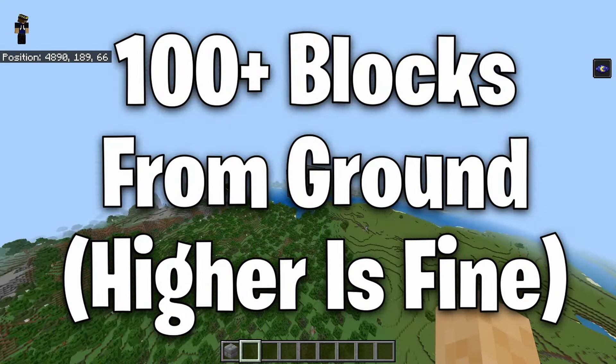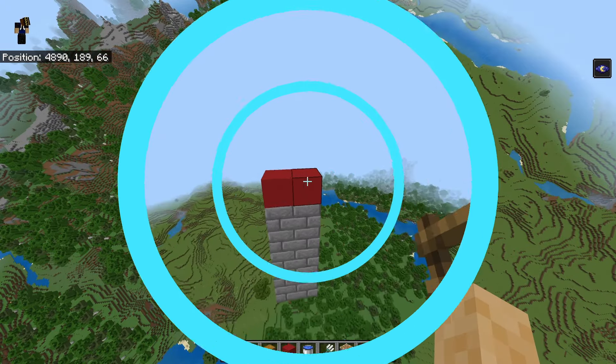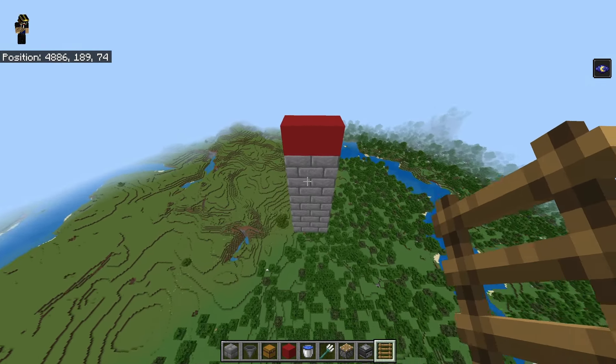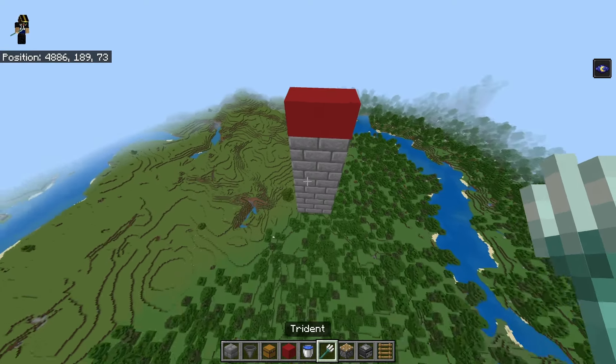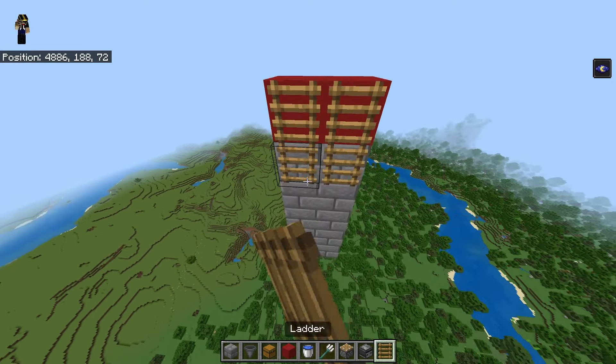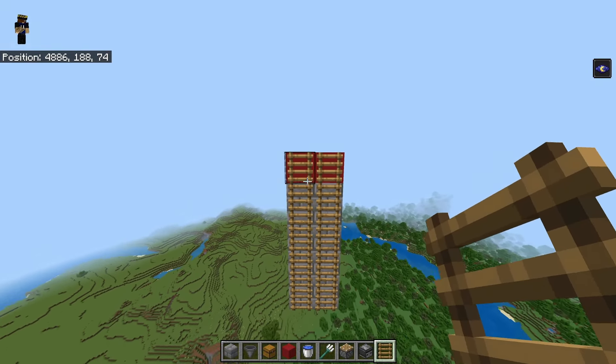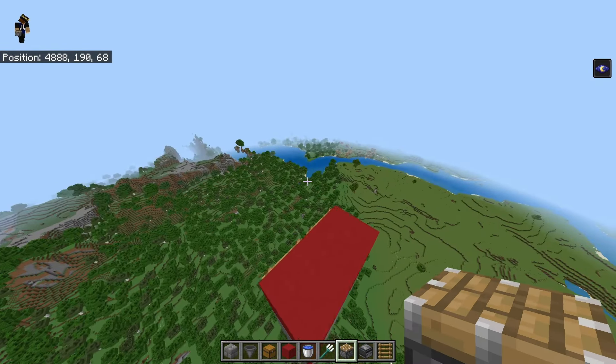You don't have to be exactly 100 blocks in the air but you should be at least 100 blocks away from the ground. To get yourself from the top to the bottom very easily, you can use an elytra - that would be the preferred method - or water, or just ladders. For this tutorial let's just imagine I placed a bunch of ladders going down, or you could place water. It's completely up to you. This is our starting platform.